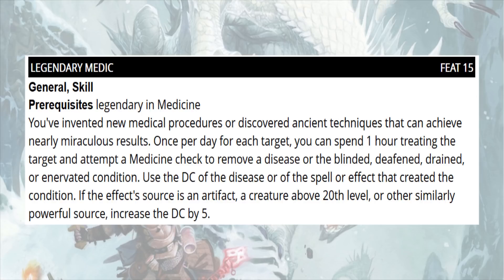So Legendary Medic is basically super-awesome restoration spells for people without magic — rogues can take it, fighters can take it, barbarians can put down their greatswords for an hour and help stop some bleeding. This is a really important balancing element in a world where resonance exists and potions won't be the end-all-be-all they were in Pathfinder First Edition. It feels like a successful party in Pathfinder Second Edition leans toward classic tank/healer/damage roles, but this helps mitigate that — if the fighter can eventually get Legendary Medic, we don't necessarily need a cleric or alchemist to fill that healing spot.